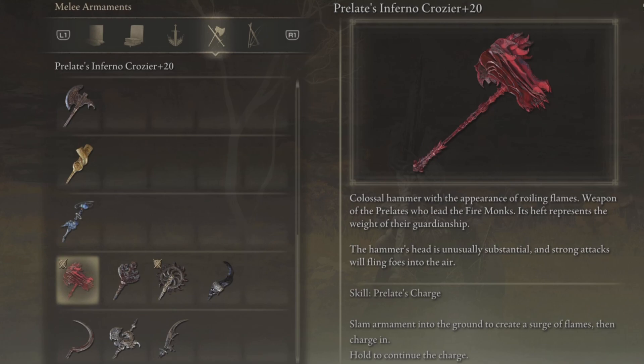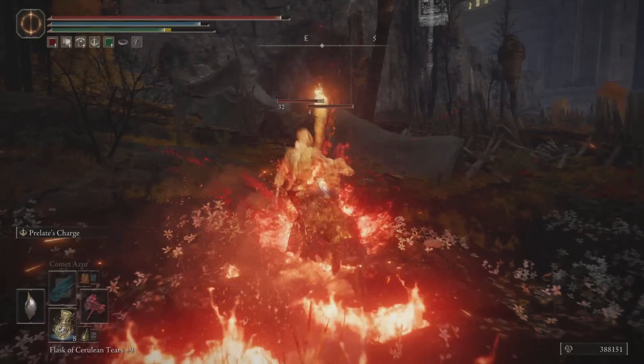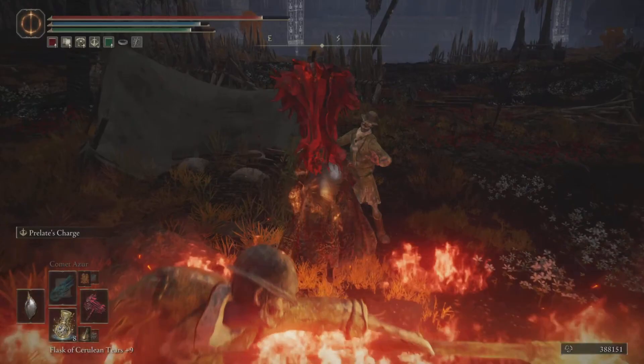It's a colossal hammer with the appearance of rolling flame. Weapon of the Pyrolate who led the fire monks. It's hefty, represents the weight of the guardship. The skill is Pyrolate's Charge — slam armaments to ground to create a surge of flame and charge it. Hold to continue the charge.